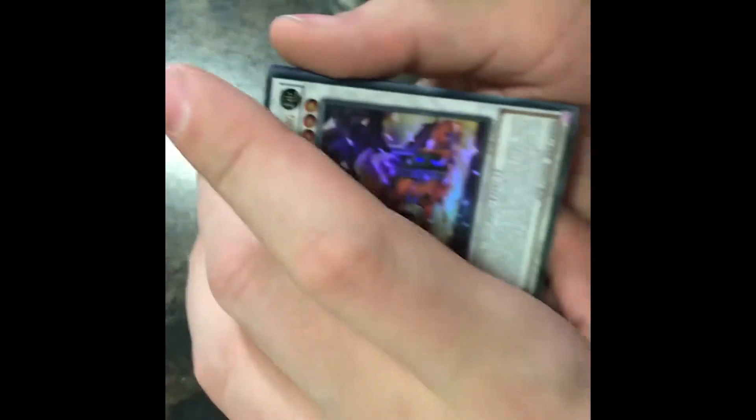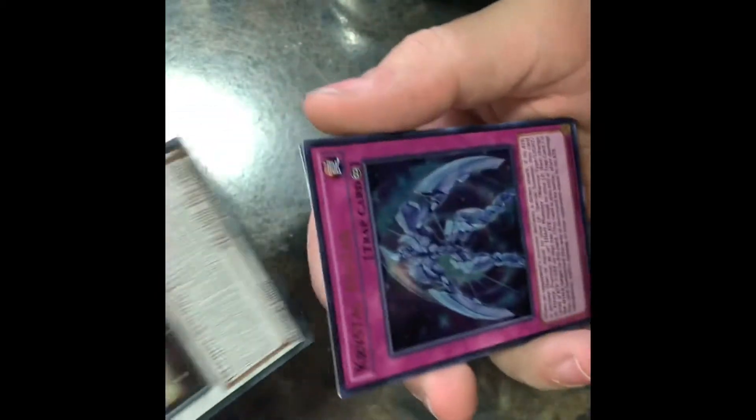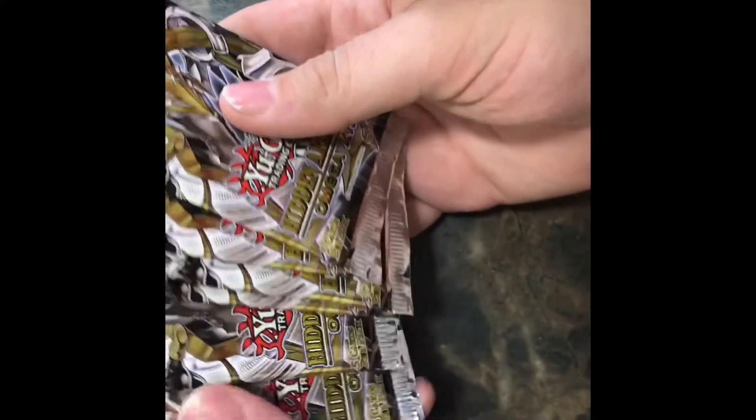Alright, so that is it for our 40-card pack openings. We did open two of them — the 40 trading card packs. To be honest, it was worth it. I might pick up a couple more again just for the fun of it. We did pull some cool cards actually. The Super Heavy Samurai Steam Train King is probably the coolest one we got. And a couple more Ultra Rares — Crystal Avatar, Saber Shark, and Unification of the Cubic Lords. Very, very cool packs. Thank you so much for watching. If you have any questions, issues, or concerns, or just want to enlighten me on anything, reach out in the comments and we will talk about this. I will see you in a couple days for my next video where we go over these Hidden Arsenal packs — I have nine of them and we will open all nine. Hopefully we'll pull some Gem-Knight cards in there. Peace out guys.